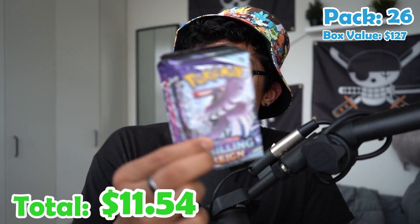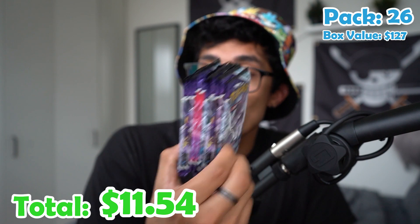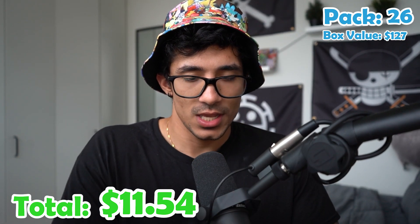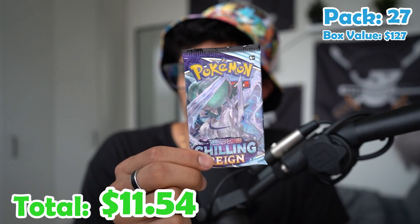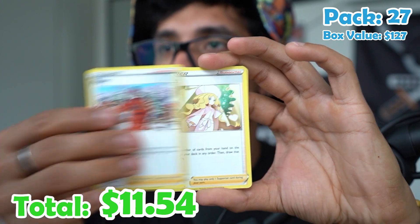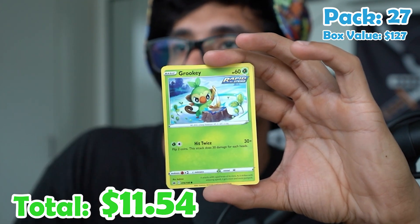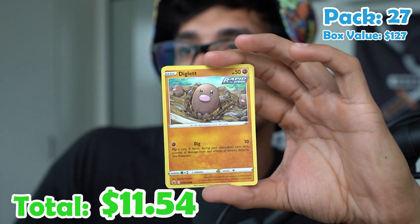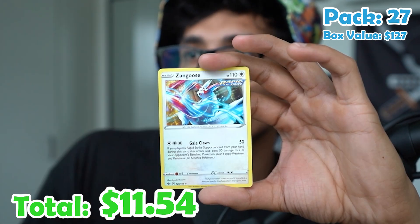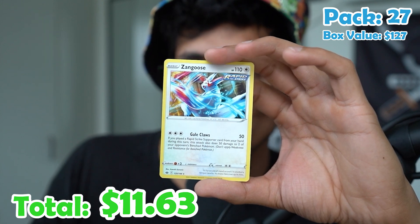We have ten more packs to go. Can we pull a bird? I just want one bird. Pack twenty-seven: Fire energy, Peony, Caitlin, Lucky Energy, Grookey, Inkay, Diglett, Scorbunny, Shuppet, Venipede, and a Zangoose.